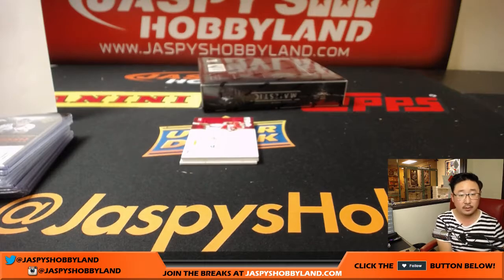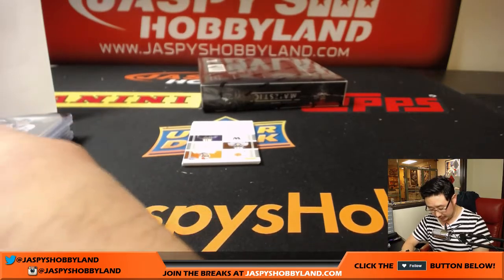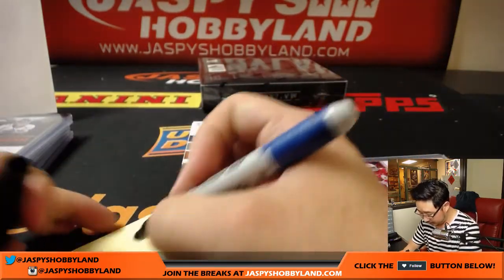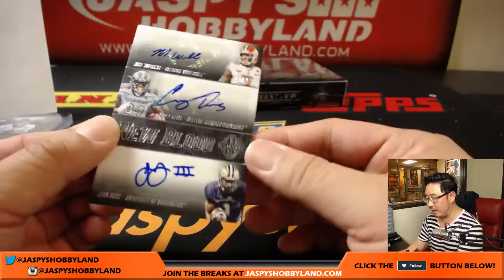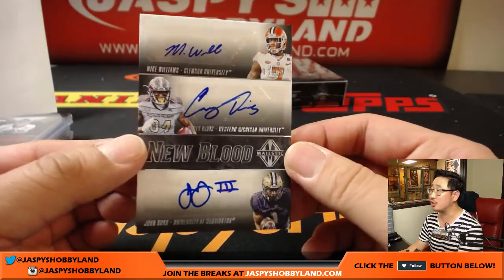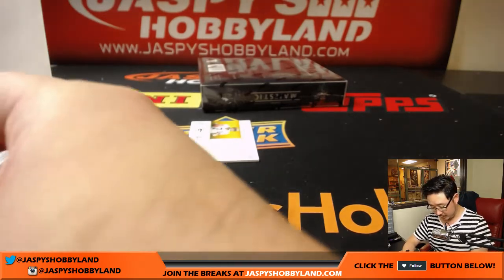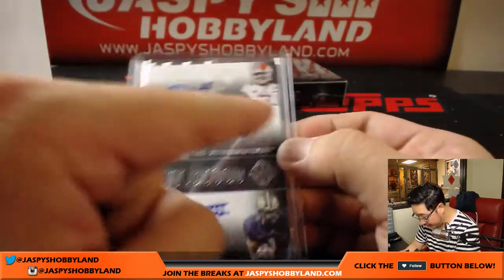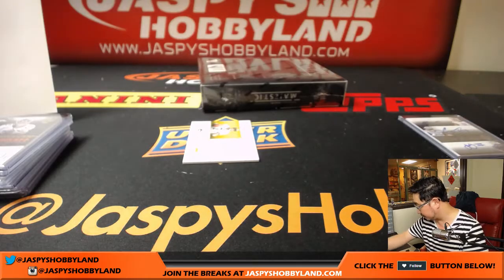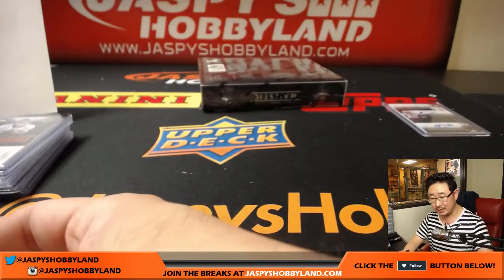Joey Bosa, nice triple relic — see that NFL shield right there, that's a piece of the pigskin, 5 out of 10, Exalted triple relic for the Chargers, Adam Kupperman. Team Pedigree, 18 out of 49, Denver Broncos, Andy Janovich Broncos auto for Chris Connolly. Noah Brown for the Cowboys, 180 out of 199. Triple autograph New Blood auto — Mike Williams Chargers, Corey Davis Titans, John Ross Bengals, 3 out of 10 on that one.